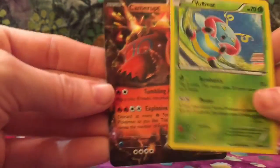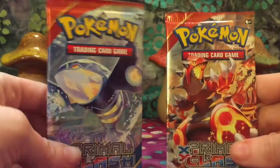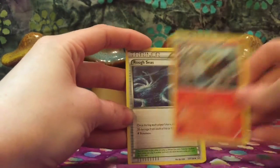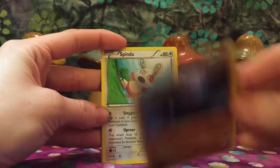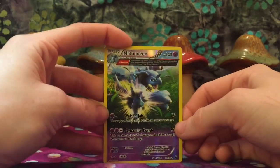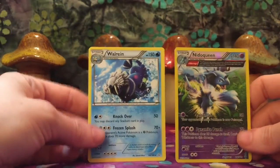Awesome Camerupt — super cute. We will definitely get that one right into a sleeve. We still have two packs from the left side of the booster box left. Obviously we're going to start with Groudon. Starting with Combusken and Rough Seas, then a Volbeat, Nosepass, Spinda, Chinchou, Mudkip. Reverse Holo Nidoqueen Ancient Trait card, nice. Sneaky from the back, we have the Gardevoir Spirit Link, and a Walrein rare.